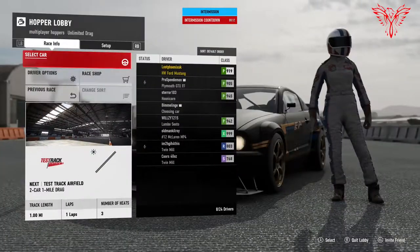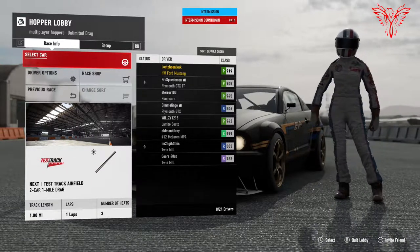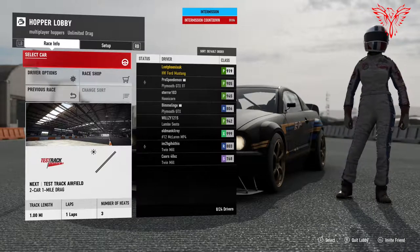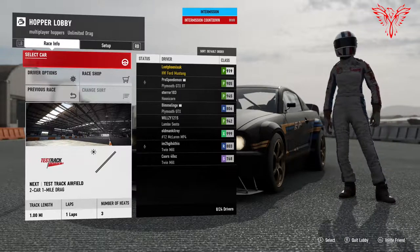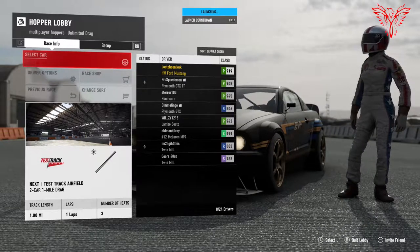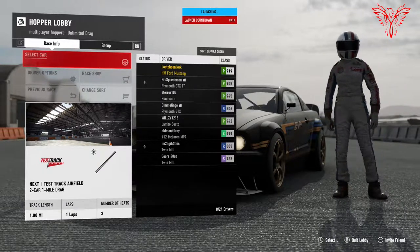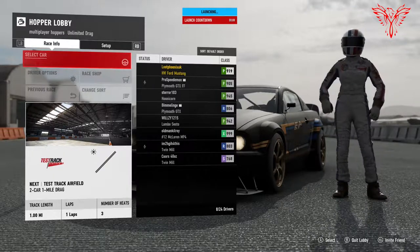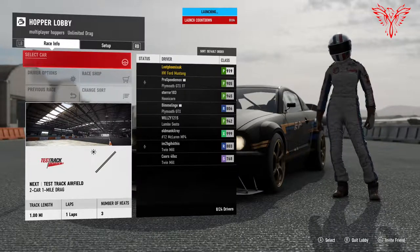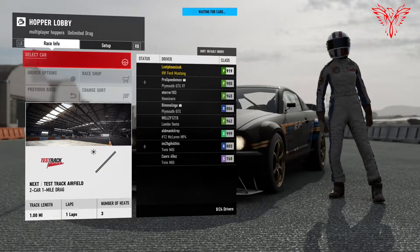I'm on my test track airfield — apparently a one mile drag. I don't really know how this is going to go because the thing about multiplayer is this is where you get the nutters — people who tune their cars and know every little small change to make them a little bit quicker. This is a stock car, I've not modified it at all — it's literally as it comes. So I'm expecting to get my arse kicked in these drag races, but I don't really care too much, partly because it's a bit funny.